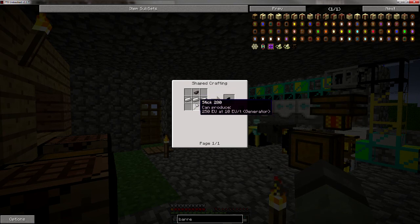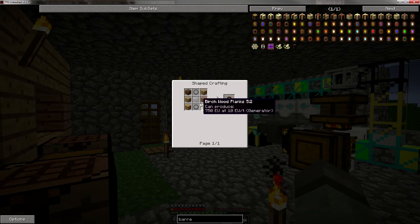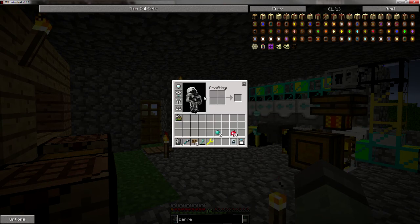We need a blacksmith hammer — that's easy enough. Iron. So we need an ink sack for that. That's not bad. And we need some rings — one of those is going to make 64, that's pretty good. And some wood. Guess we have to use some oak planks.